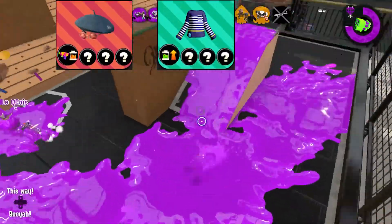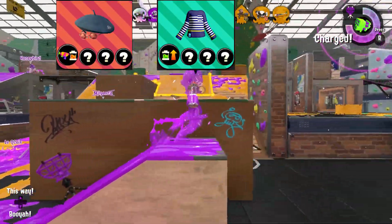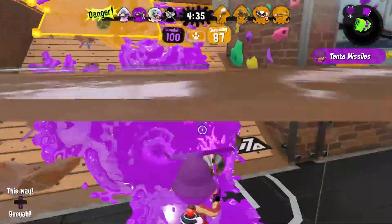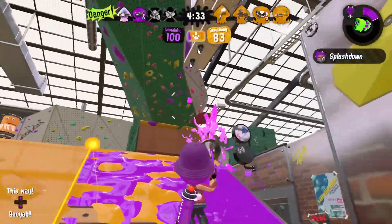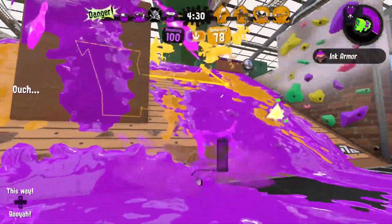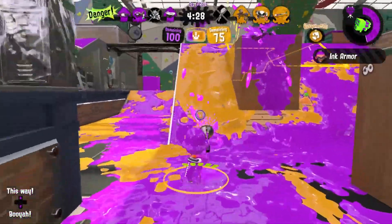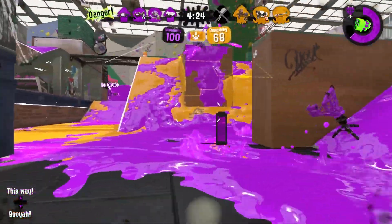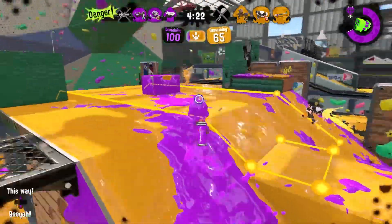Having some Ink Saver main and Ink Recovery Up is pretty core to this strategy. You want to be playing very safely and draw out fights for as long as possible. You want to force the enemies to run out of ink, and with your Ink Saver main and Ink Recovery Up, you're going to still have some gas left in the tank when they need to reload — and this is your moment to take easy turf control.